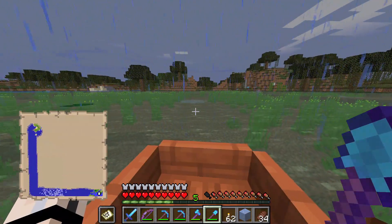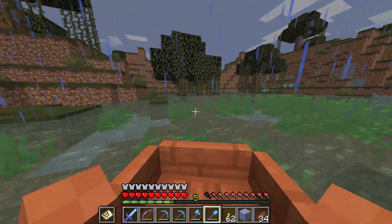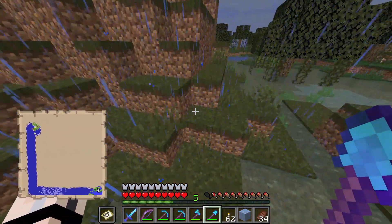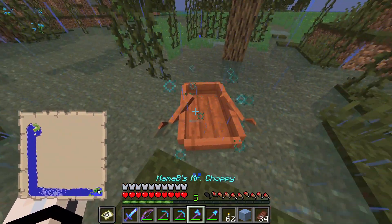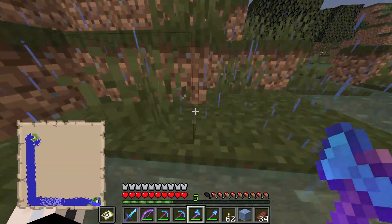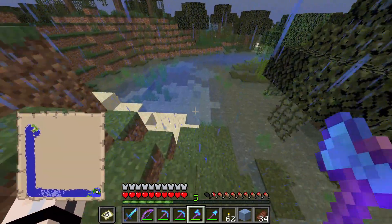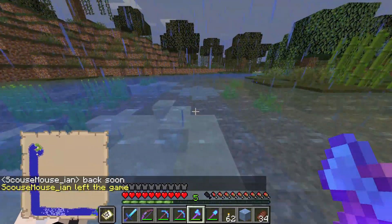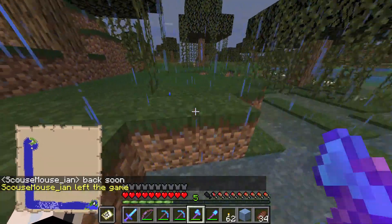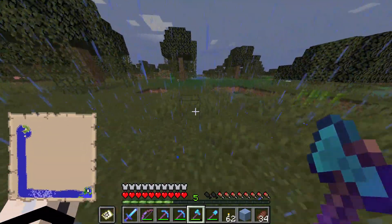We're going to have to get out of our boat and wander through the swamp. I absolutely love depth strider — look at how awesome you can run through the water with depth strider. So amazing.